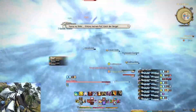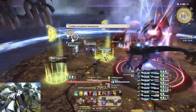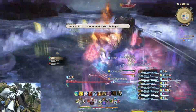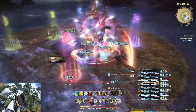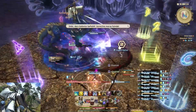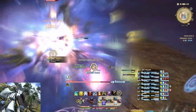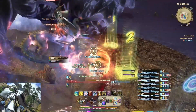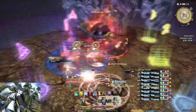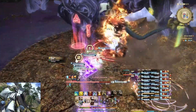Dann kommen Wasserschlangen, zum Beispiel im Osten. Da solltet ihr so weit wie möglich zu ihrer Seite stehen, weil ihr von einer Seite zur anderen Seite weggeschlagen werdet. Dann kommt ein weiteres Wasserwesen. Beobachtet, wo es seine Hand hebt – dort wird es die Hälfte der Arena zuschlagen. Ihr solltet also immer zur gegengesetzten Seite stehen, um nicht davon getroffen zu werden.